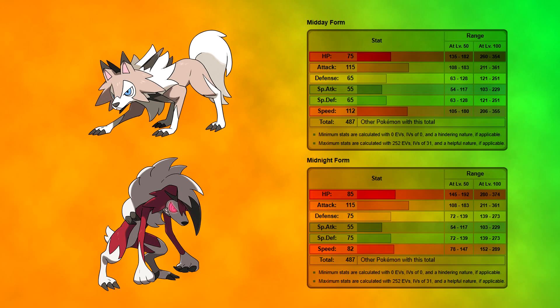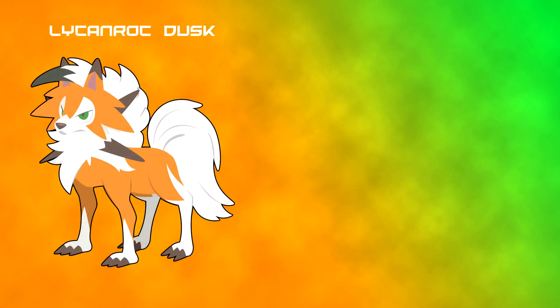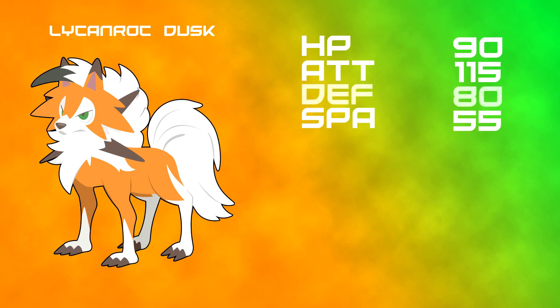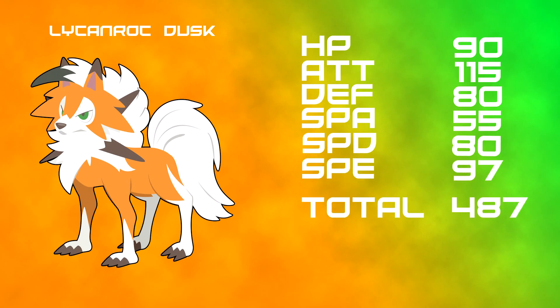I think Lycanroc Dusk will be directly in the middle of those two. The attack and special attack will be exactly the same: 155 base attack and 55 base special attack for Lycanroc Dusk. For HP I've put it at 90, right in the middle. Defense I think will go up to 80, special defense also 80, and speed I believe will be 97 — a very direct midpoint between Lycanroc Midday and Lycanroc Midnight. That's the sort of stats we'll be looking at, roughly.